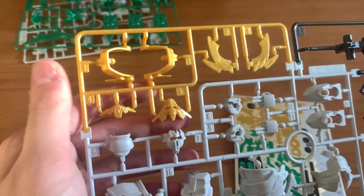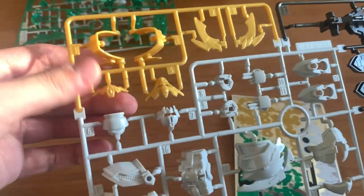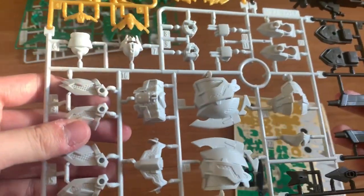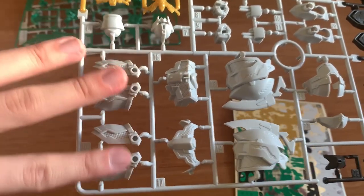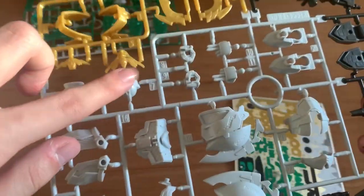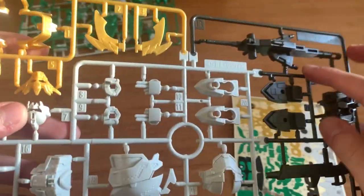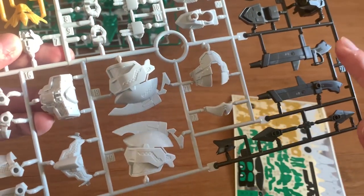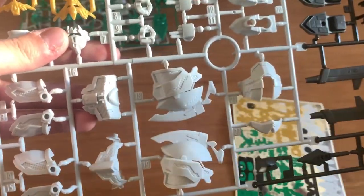This is the B runner. The gold here is looking kind of ugly, so I do have gold paint and I will spray it to metallic gold. We have the torso, the waist part, the shoulders, the high-grade head, and the hands option here. We have the weapon, the feet, the backpack, weapon again, and then the SD face right here.